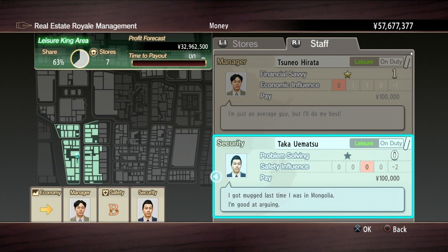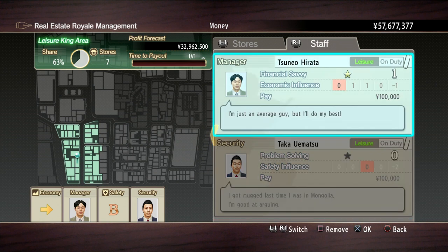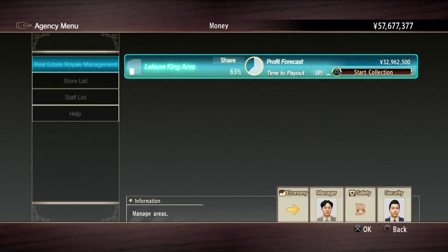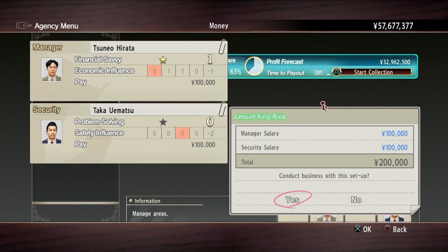And remember when you switch them out, they actually rest and the orange selector moves further to the left. So we'll pick this guy. And these are the people who will basically be working on this. And then you just press triangle to start collection. It tells you how much it's going to cost. We've got two people who are getting paid a hundred thousand yen, which isn't that bad. And we should make 32 million yen on this collection.